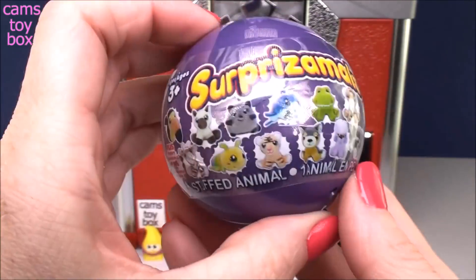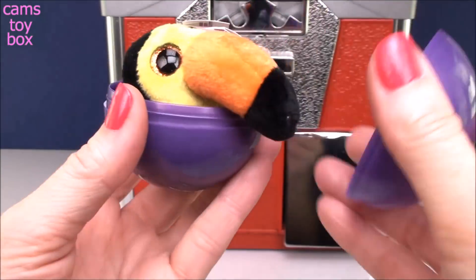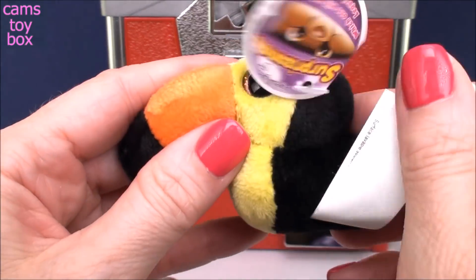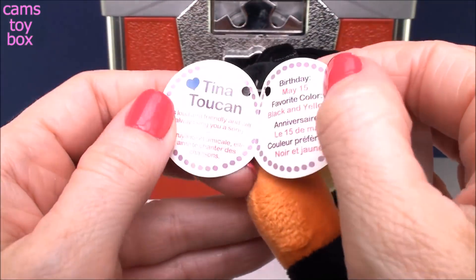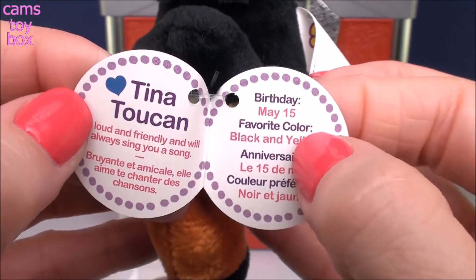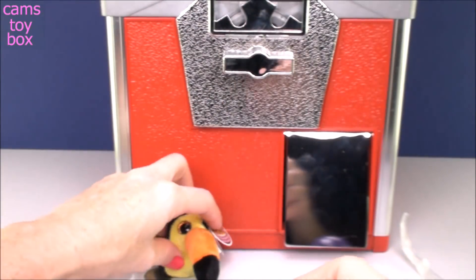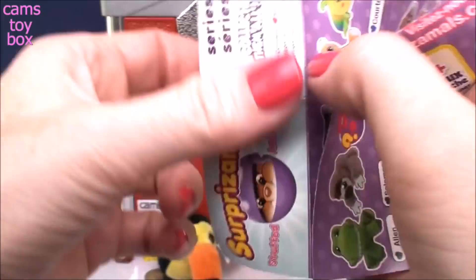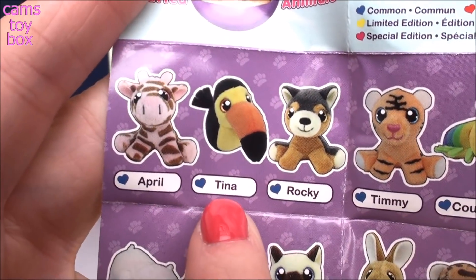We got a Most Surprise Ball. This one is from Series 5. I love how you just never know what you're gonna get — so fun. It looks like we got a toucan. Check this guy out — look at the size of that beak! This is Tina Toucan. It says: Tina Toucan is loud and friendly and will always sing you a song. Her birthday is May 15th and her favorite color is black and yellow, which makes sense because she's got a lot of black and yellow on her. She has a blue heart, so she is a common one from Series 5.